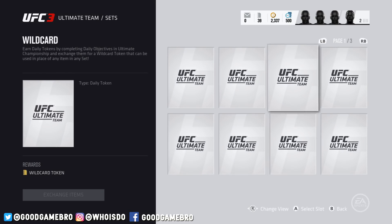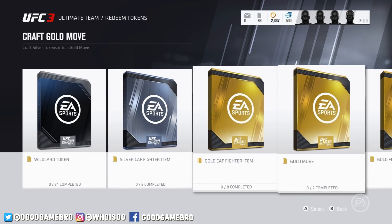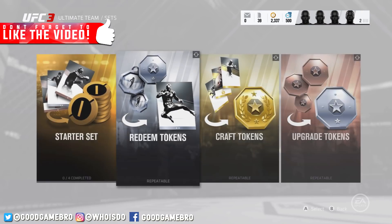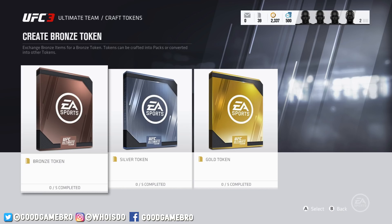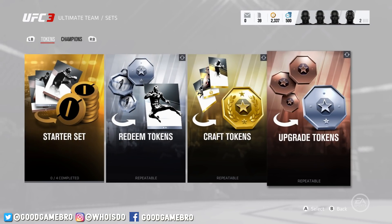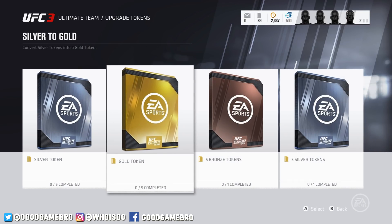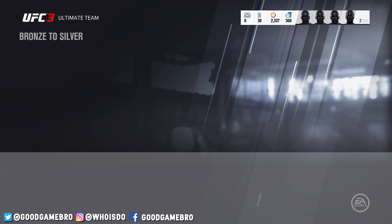There are 24 of these daily token items across three different pages — complete them and you'll end up getting a wildcard token that can be used in any actual set. You've also got gold moves, gold created fighter items, starter tokens, and more available. Craft tokens let you exchange bronze items for a bronze token, and tokens can be crafted into packs or converted into other tokens. I'm down with that — any way you can play single player or multiplayer and earn more packs without having to pay anything, I'm totally down for it. These are upgrade tokens: you can turn bronze to silver, silver to gold, et cetera.